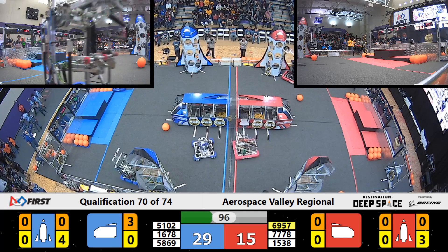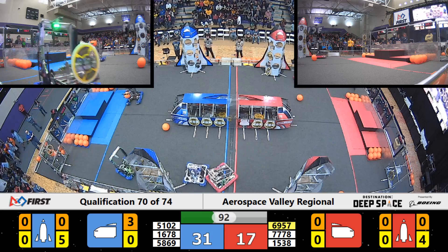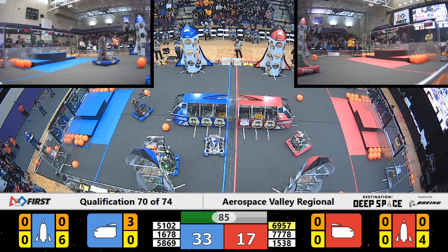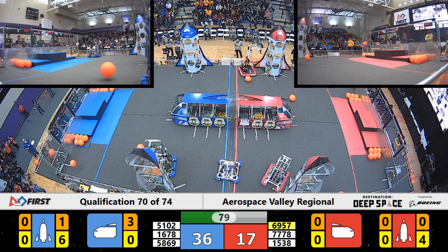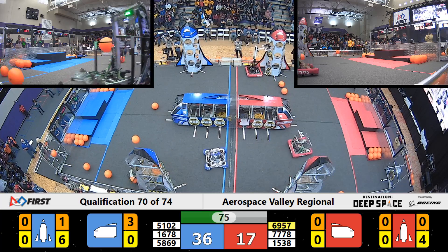Citrus Circuits — the Blue Alliance has a slight lead in the number of hatches on the Rocket. They're going after their last hatch now. They got it up and going; they can start the cargo now to fill up the Rocket. Looks like the Holy Cows have one more hatch to go — or two hatches to go. One fell off on the lower one.